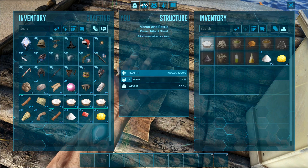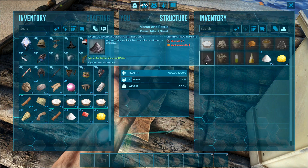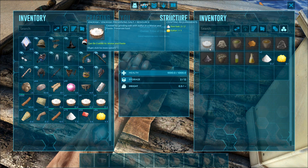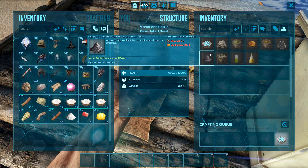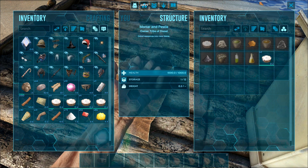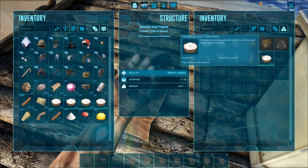Now first, let's take a look at salt. We're gonna do it in the mortar and pestle this time, so we need 2 raw salt and 1 sulfur. Let's just craft up one and see how long it takes. Alright, it took approximately 5 seconds and it gave me 2 salt.